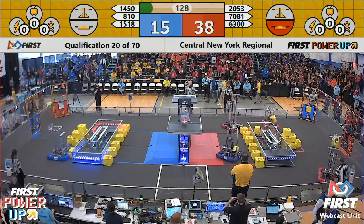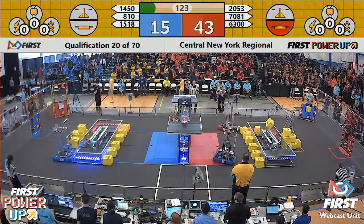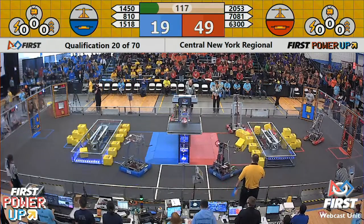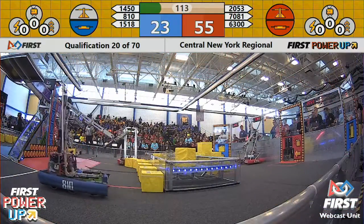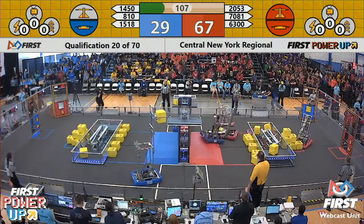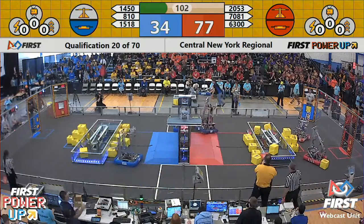Match number 20 as drivers step to their controls — scoring begins here. Utica 15-18 hobbles one cube over the fence and they'll start the scoring for the blue alliance. A pop-up from the team from Shenzhen; red alliance on the clock in the scale — 15-18 trying to make it happen for blue. They knock it off the side.